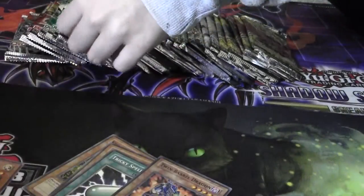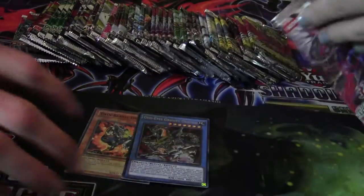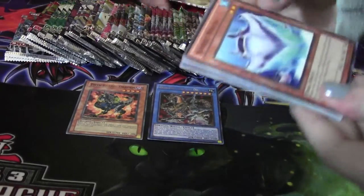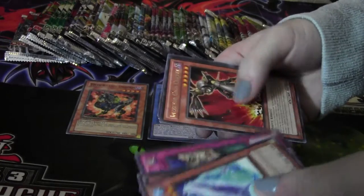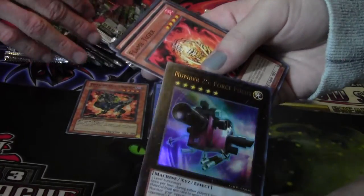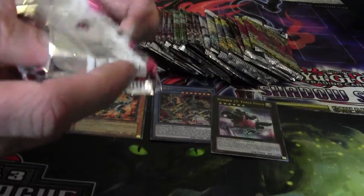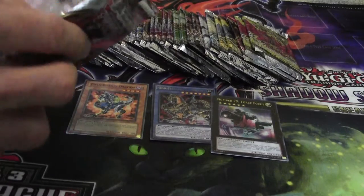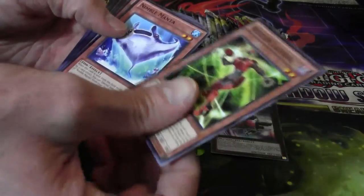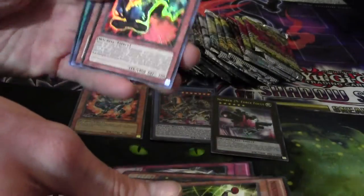I'll open Galactic Overlord — set that foil right there. Are you kidding me? What did I tell you? Every time she opens this — 25 Force Focus, oh sure! I'm gonna open the other Galactic Overlord since we had three total. I swear every time I get these packs you pull something out of them. I just don't understand — you need a box of this.